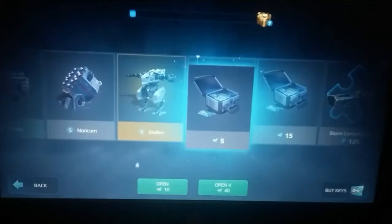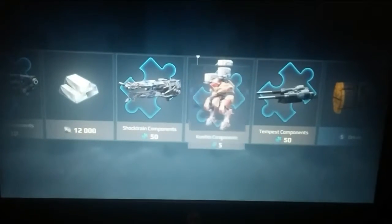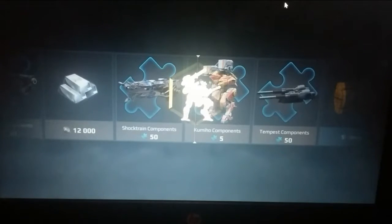Five keys. Five components for the Cubio — come on, I don't even want that thing. I want the Bogus Sorry. Tell the HP: 138,000 at MK2 level 12 — crazy.